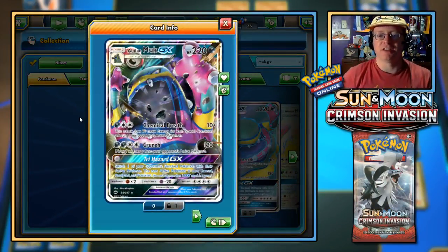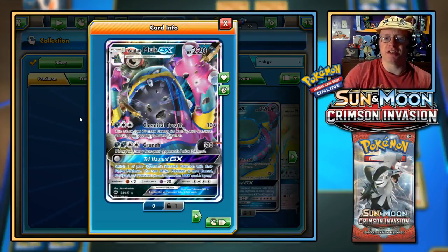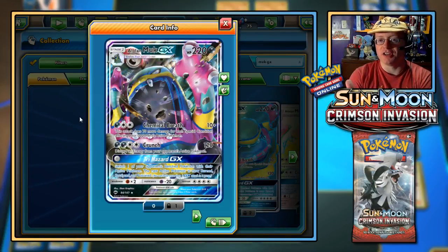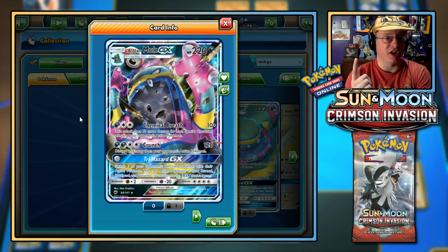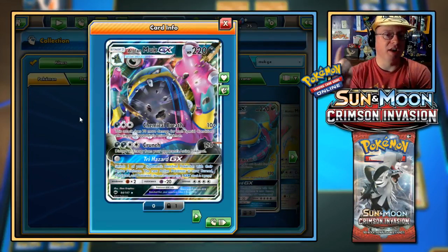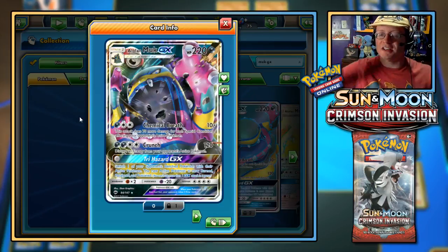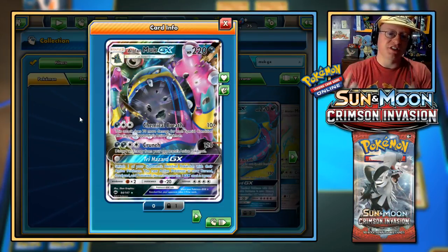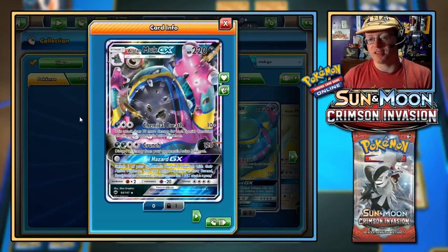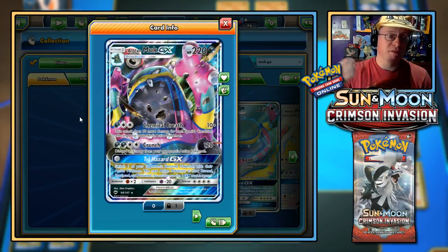The reason these are better than using Trihazard GX: that's your attack, so at the end of your turn there's a coin flip — if they flip heads, that burn is already gone. Then at the end of their next turn, another coin flip — there's only a one-in-four chance they stay burned until your next attack. And the paralysis ends at the end of their turn — so that's one condition already assured to be gone. Trihazard GX is good to buy you a turn, but it's not what you want for powering up Chemical Breath.